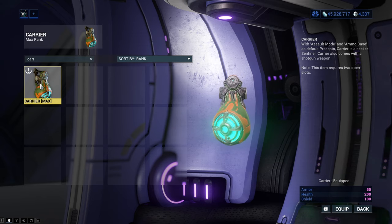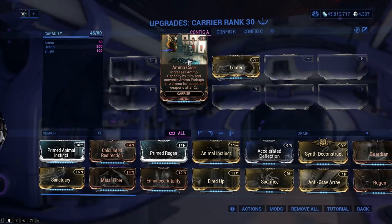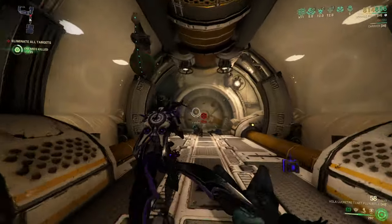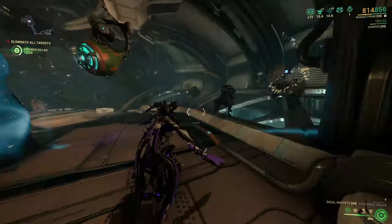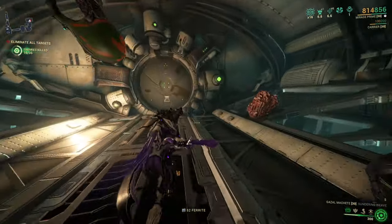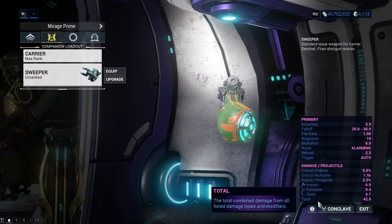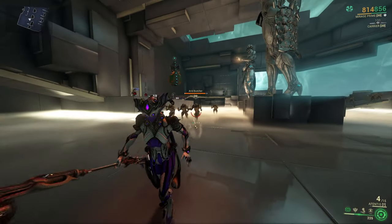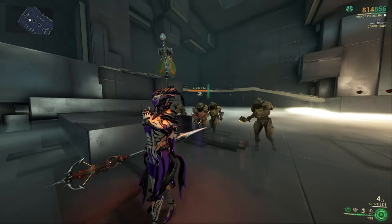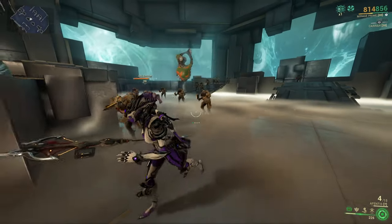The next sentinel is Carrier, which was for a long time one of my favorites. You can get the normal version on the market for 100,000 credits, or get the prime version by cracking relics. Carrier comes with the Ammo Case mod, which allows it to convert ammo into the type you need for your weapon — extremely nice. You may also get the Looter mod from Cephalon Suda later in the game, which allows your Carrier to open loot crates up to 12 meters away every couple of seconds. The weapon it comes with is called Sweeper, a shotgun-style sentinel gun, and the prime version is obviously far superior and powerful up close.